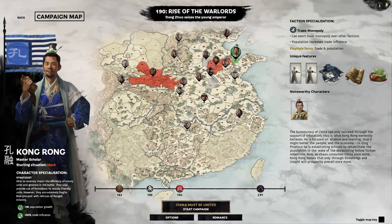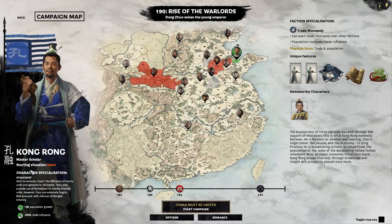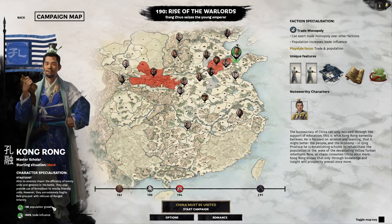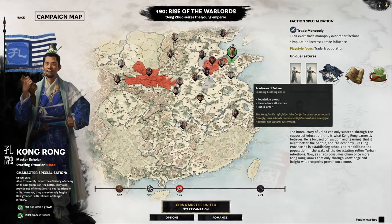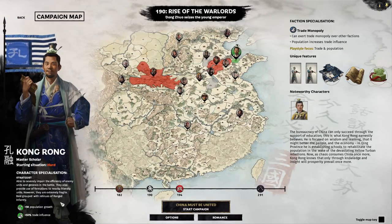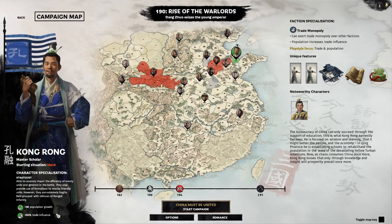Let's take a quick look at his faction. Not much has changed. He still has population growth on his background bonus, which is great because the population bonus is now extended to all income sources, so this applies to his culture income that you can acquire on his school building chain. That's actually a huge buff with the way population works now, and he still has the 50% trade influence.